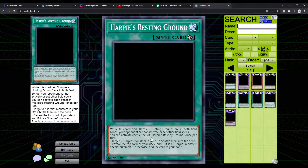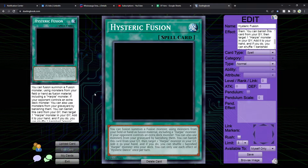I think this is a really interesting concept — making it a continuous spell effectively, but also making it difficult to work around if you get Harpy's Hunting Ground in their field zone from the Pendulum monster. Then we have Hysteric Fusion — a fusion card. You can fusion summon a fusion monster using monsters from your field or hand as fusion material, including a Harpy monster. This locks people out of making something broken — you have to use a Harpy monster.